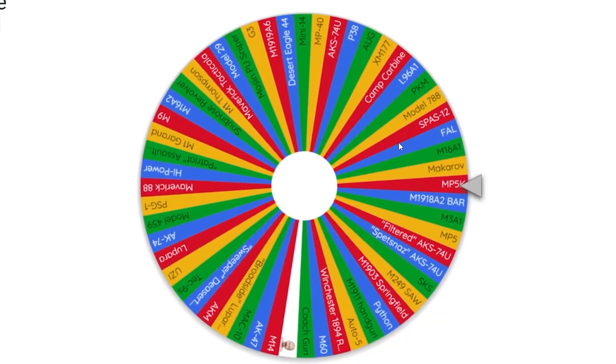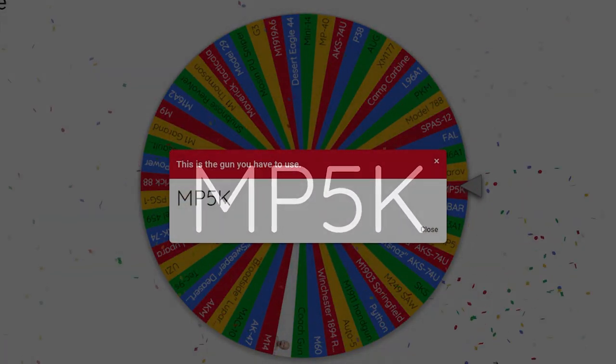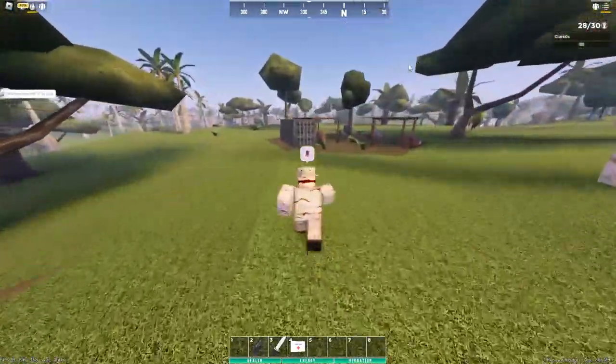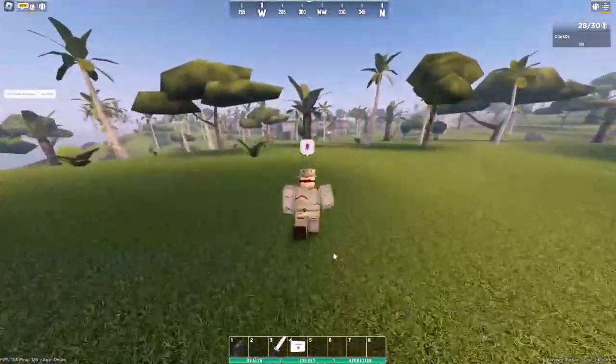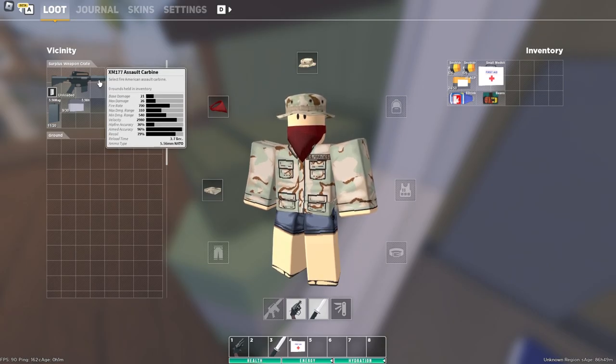Our first gun is going to be the MP5K - not bad actually, that's reasonable. We gotta find an MP5K somehow. At Smugglers it spawns in the little black military crates.